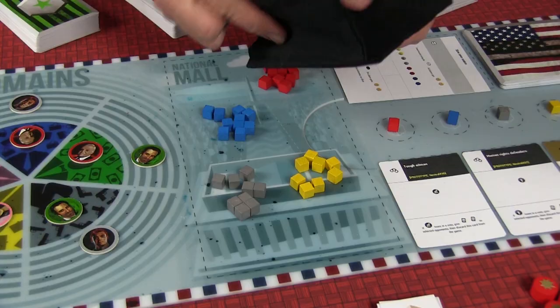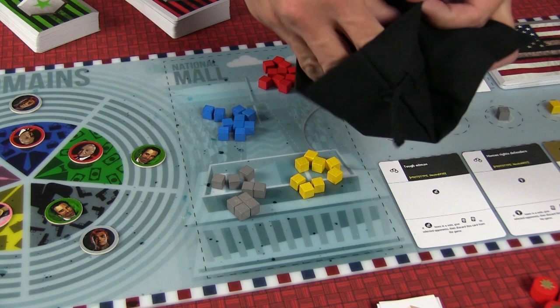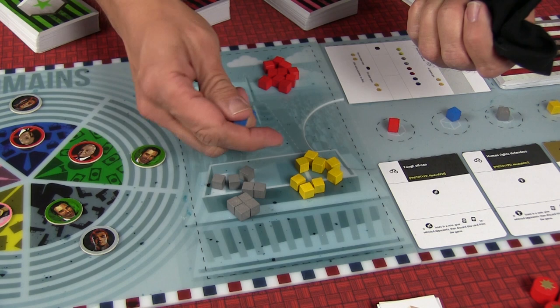When you solicit support, there's also a random element: after the first round, instead of adding cubes directly to the National Mall, you add them to a bag and then randomly pull them out. You don't know who might show up. You might say you've added 14 Republicans, and then pull out two activists and 12 Democrats. That randomness is kind of nice.